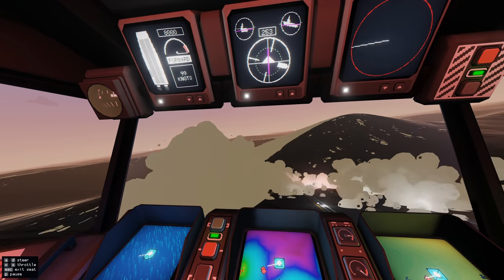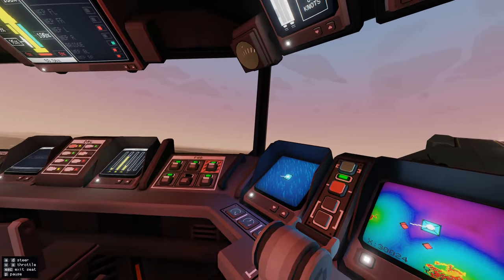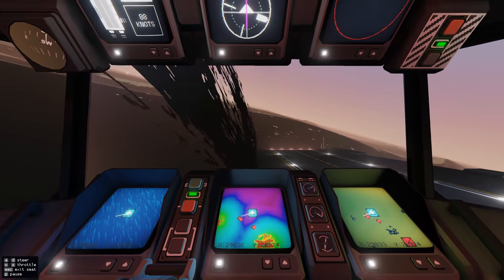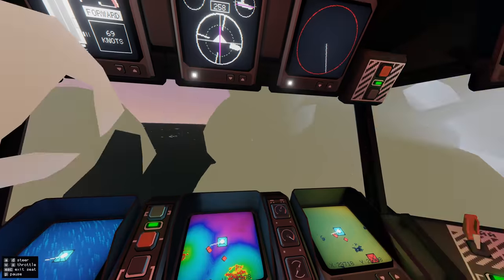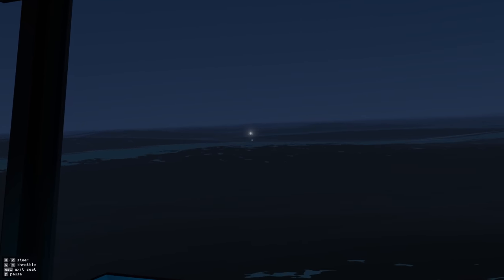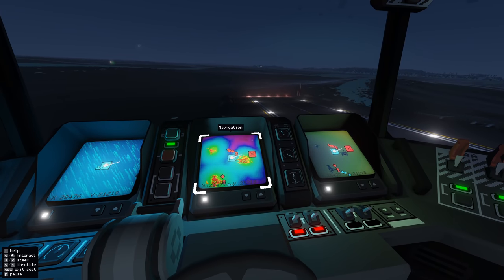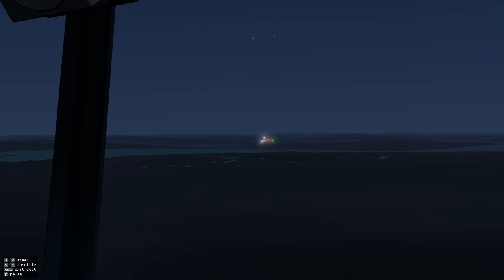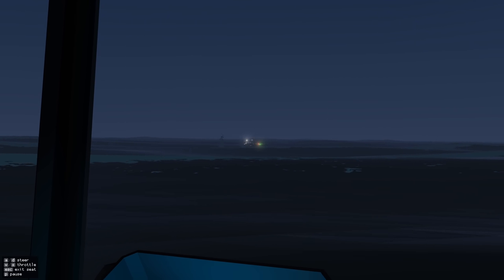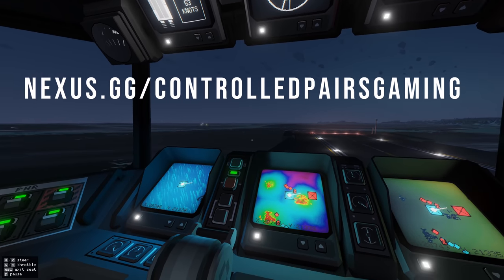A little while ago I brought Carrier Command 2 onto the channel. Carrier Command 2 is a simulation where you're playing in a futuristic aircraft carrier. You control all of the aircraft, all of the ground vehicles. You can play it in co-op up to 16 players. You orchestrate these massive combined arms attacks from the sea. There's a lot to learn and the tutorial is good but it's not great. This game is made by Micro Pros. You can grab a copy of the game over at nexus.gg slash controlled pairs gaming.